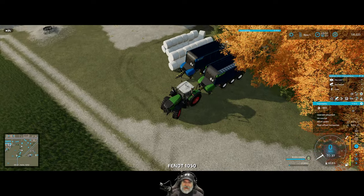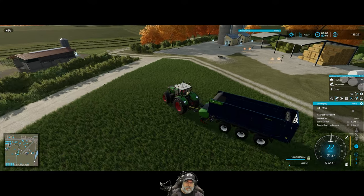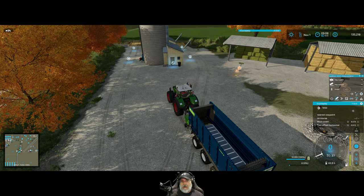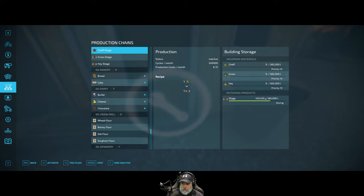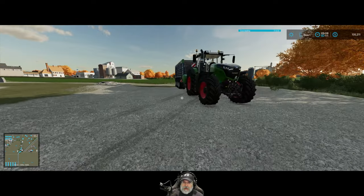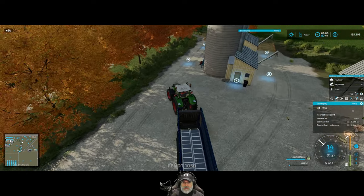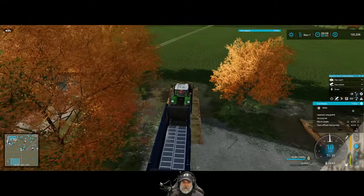We have a full tank of bond silage — wonderful. We have room for about 100,000 liters in this second stave silo. We might as well fill it up to about 150,000 liters, but we are going to have to keep an eye on it because otherwise it'll just keep filling.